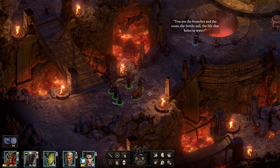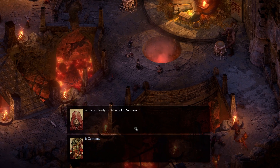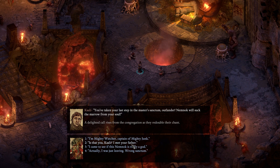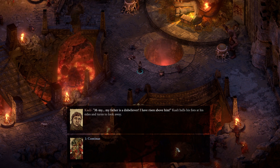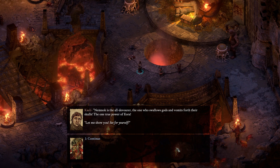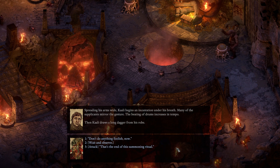Let's reveal ourselves. The Acolyte's voice echoes across the hall - a resounding chant from the worshippers continues uninterrupted. You've taken your last step in the master's sanctum, outlander - Nemnok will suck the marrow from your soul. Is that you, Kali? I met your father. My father is a disbeliever; I have risen above him. Nemnok is the all-devourer, the one who swallows gods and vomits forth their skulls, the one true power of Aeora. Spreading his arms wide, Kali begins an incantation; many of the supplicants mirror the gesture.